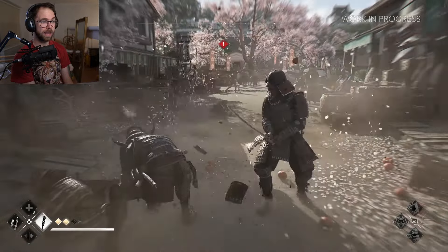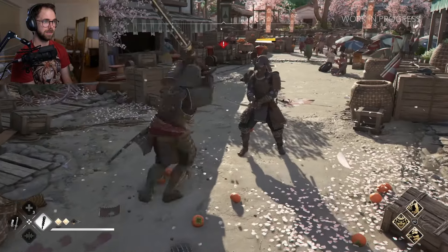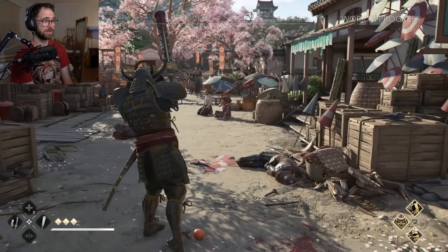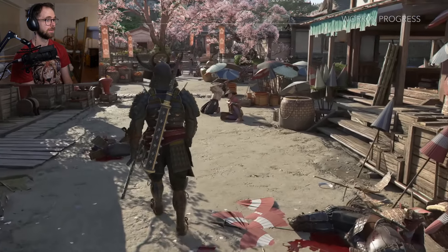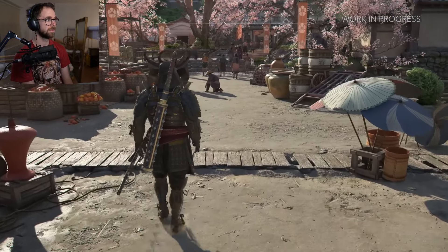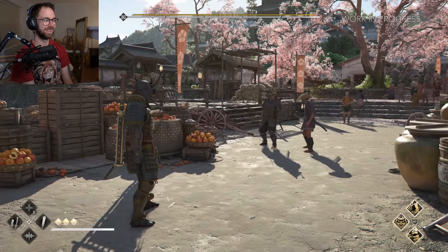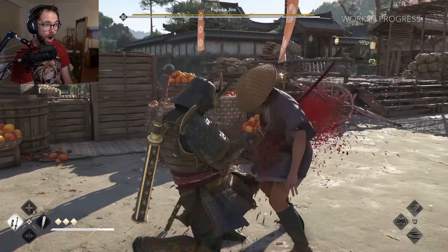Okay, we're getting some combat now. On the right hand side we've got different attacks and abilities, on the left hand side we've got health, sword, big melee. Not sure what the down ability is. Combat looks a bit cartoony, and the parry block looks a little bit tacky. It looks a little bit clunky.